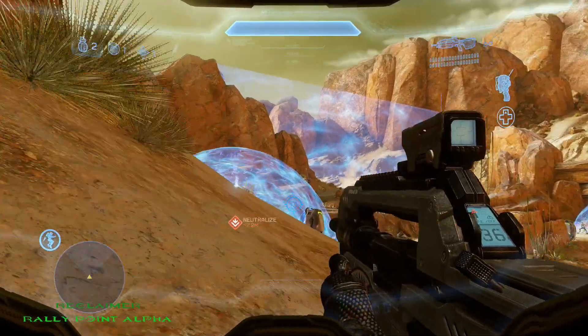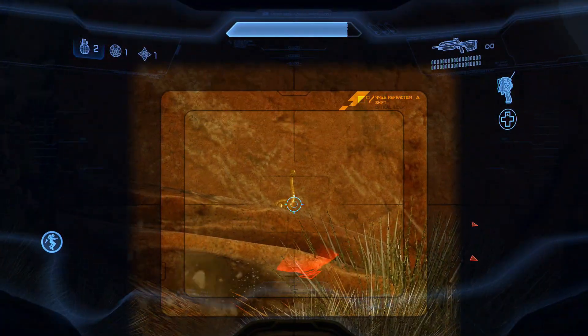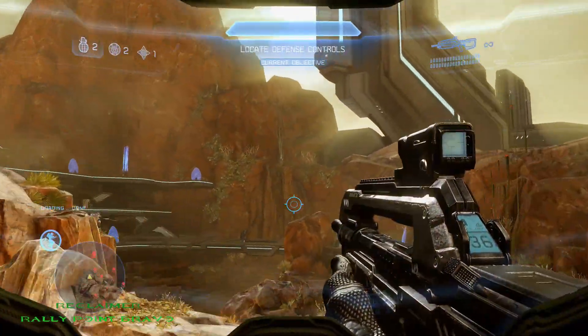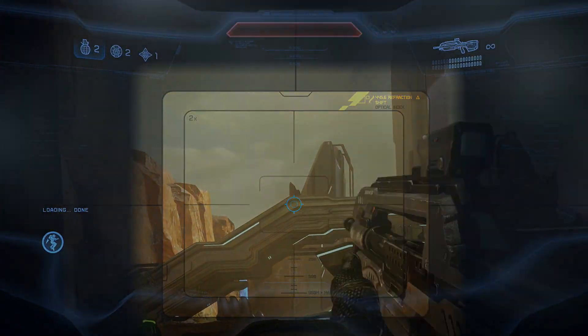The first MOA on Reclaimer is located a little bit further up from the beginning. Once you get to the area where you have to deactivate a shield, look to your left, right next to the mountain, and you'll see it right there on a rock. The second and final MOA on Reclaimer is located at Rally Point Bravo. Right in the area where you see a gap with a sniper shooting at you, right before the ramp, go to your left and you'll see it right there in the bush.